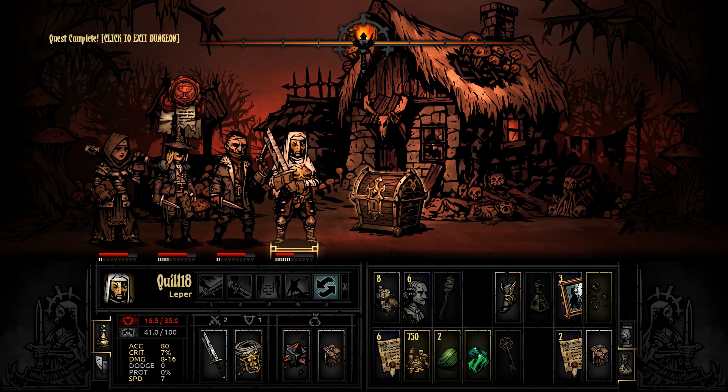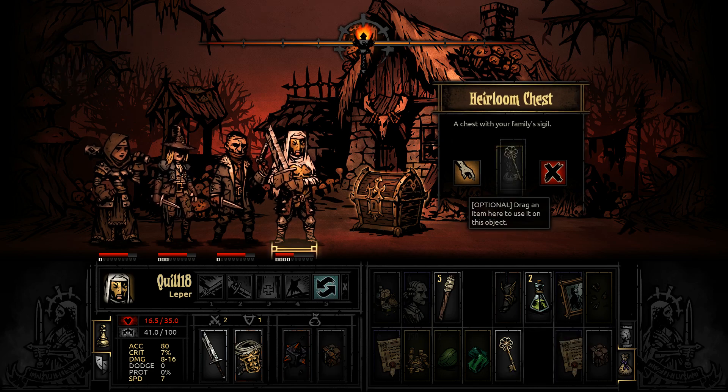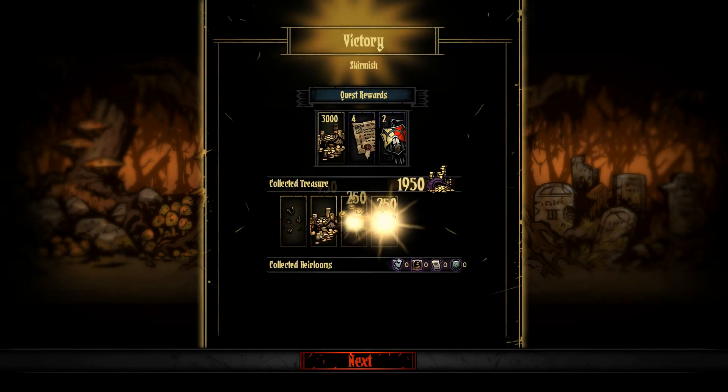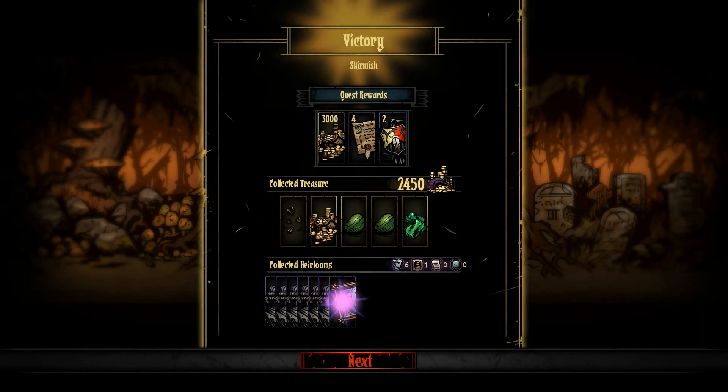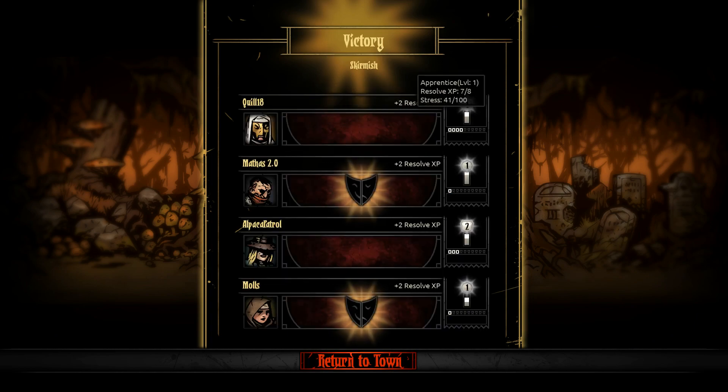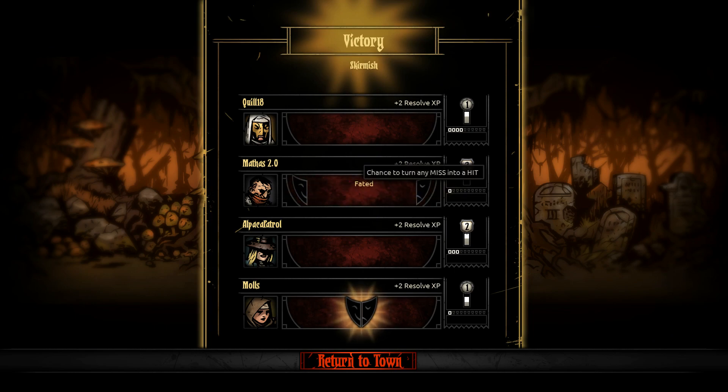You're probably still going to need to get helped out once we get to town, but I appreciate it. The key unlocks a hidden compartment — we got some holy water and 200 gold. That was another great mission. We've been knocking it out of the park lately, but this one's particularly huge because it's the B team. They're going to get some much needed experience, and now we might have enough deeds — eight deeds — to upgrade our armor smithing. We got some level twos: Mathis and alpaca patrol. Mathis also got 'faded' — chance to turn any miss into a hit. And 'weak grip' minus crit chance on melee — not so bad. Nymphomania in the brothel, plus 20% stress heal — it could be worse.